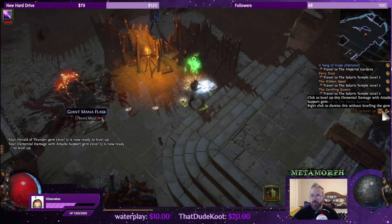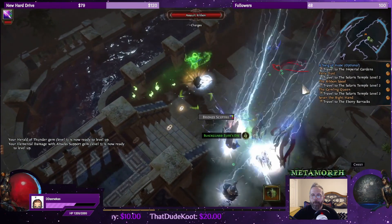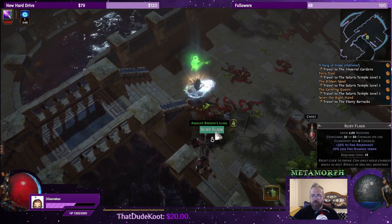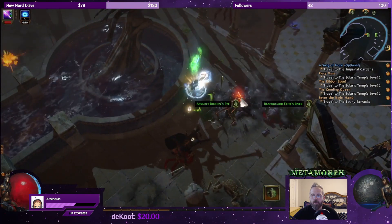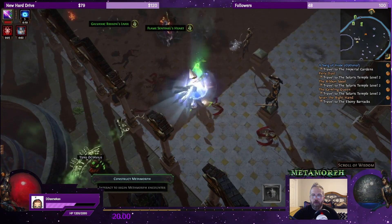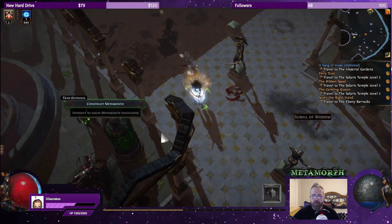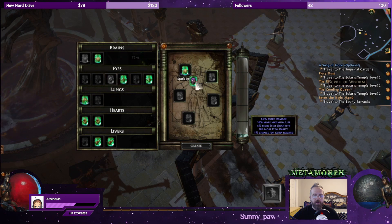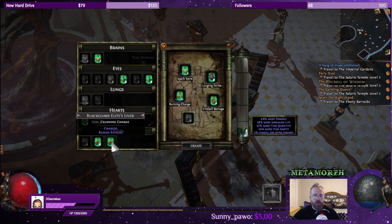We got a giant mana flask. We have a ruby flask — do I need the fire res though? Nah. Got a war going on here. Let's pick up these items first before we select what we're going to fight. Drops additional rare jewelry — that sounds nice.